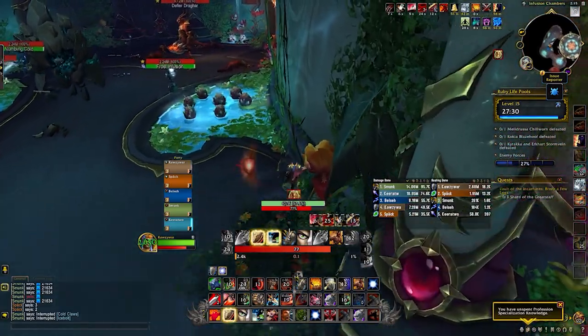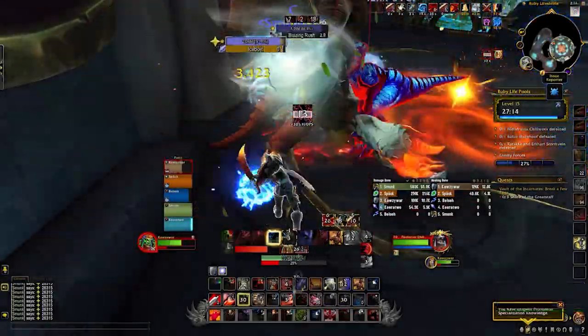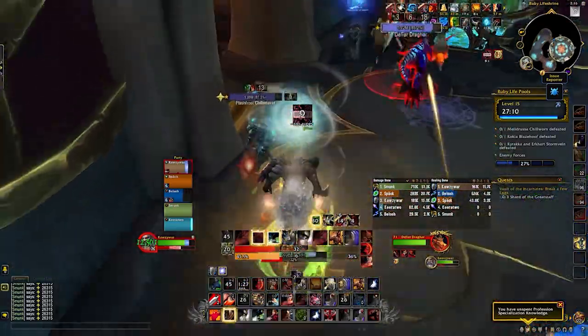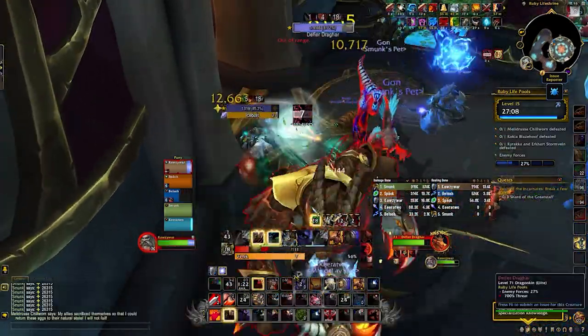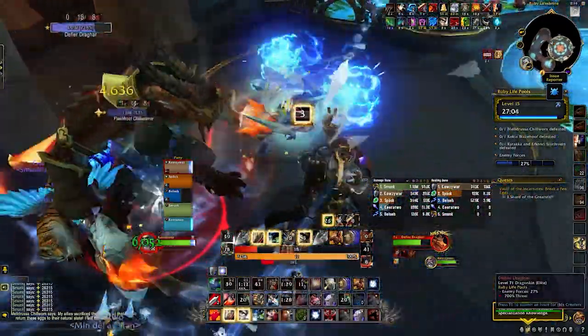Before the first boss there are several eggs on the sides of your path — don't run over these or drag the mini boss through them. You'll then fight the first of several mini bosses: Defiler Draghar. Draghar will occasionally turn and target a random party member and charge at them — aim this at the wall, not towards the whelps or the boss. All players need to move out of the charge. He also does a frontal cone on the tank, so don't be in front of the boss if you aren't tanking.